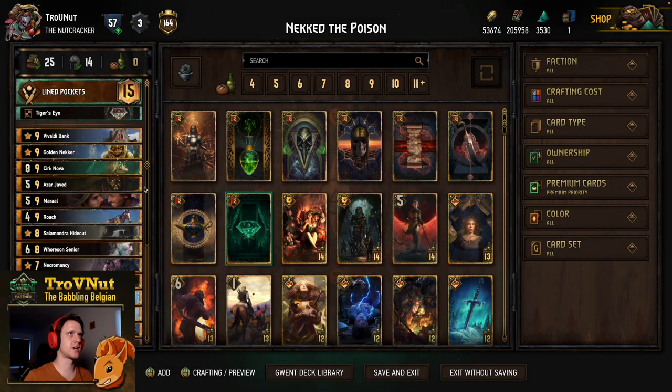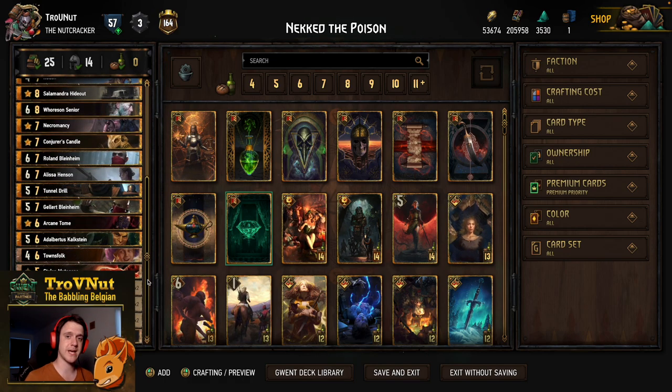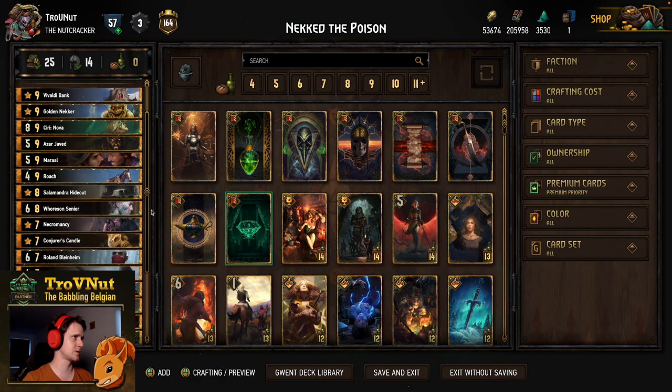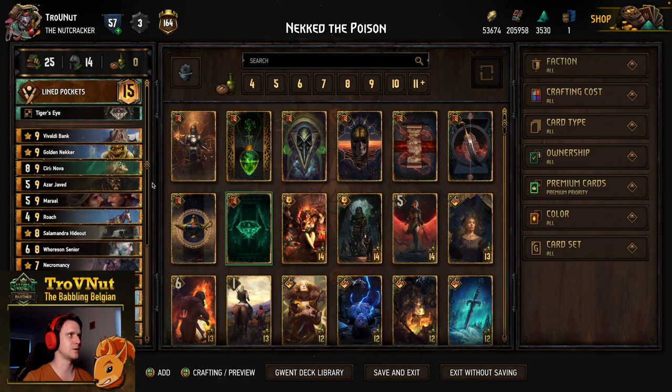This one is at the top of our meta report today. We're going to be delving into Syndicate, and more specifically this Necker Aligned Pockets deck that has been doing really, really well. It's at the top of our meta report for a reason. I'm not going to go through each and every single card one by one as I usually do, so we're going to head straight to a couple of example matches to show this deck off. You can see the full explanation in the meta report — the link is in the description below.